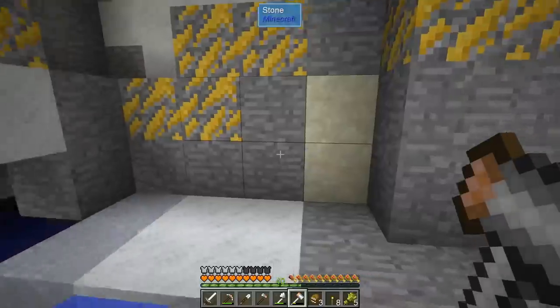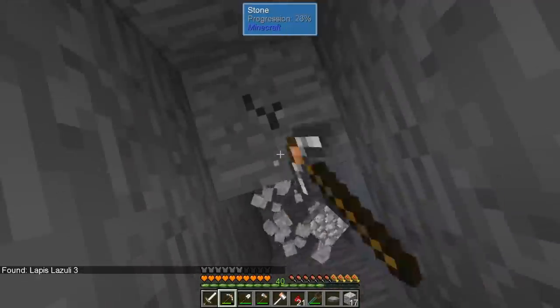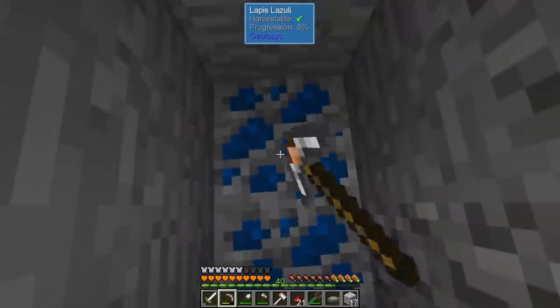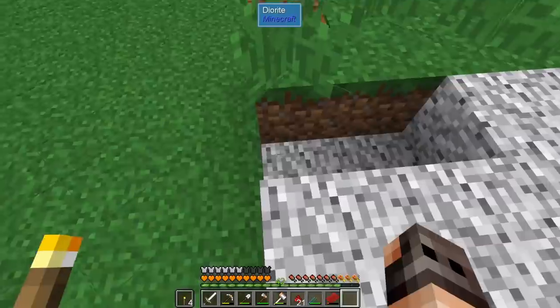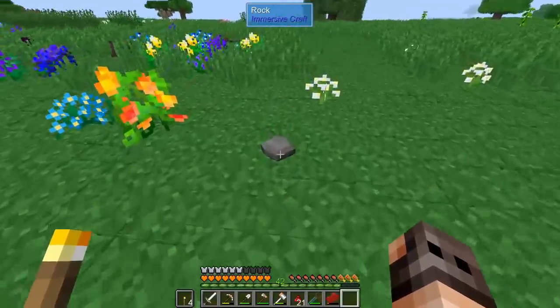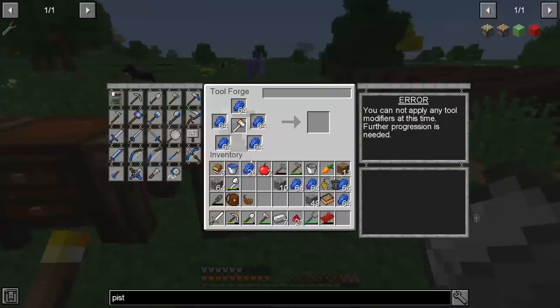We have so much gold. I was wondering where to find some lapis, and it seems it's literally under our base, but I think it's extremely deep - I was trying to prospect from the surface and it seems to be more than 48 blocks down. Lapis! Oh, you get more than one - nice. It was not a super huge lapis vein but I think we have enough. You cannot apply any tool modifiers at this time; further progression is needed.